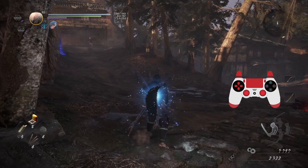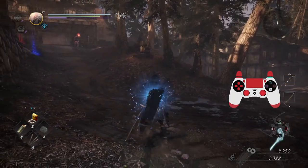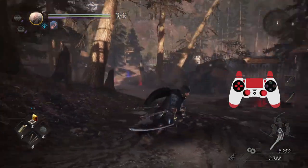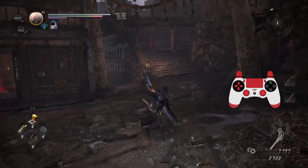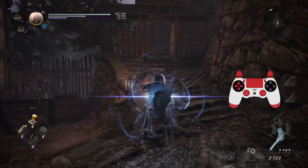Wait, how many attacks are there in mid stance for strong? One, two, three. What about low stance? One, two, three. So I guess I could do one, two, and then maybe even that or this. Okay, that's kind of cool.